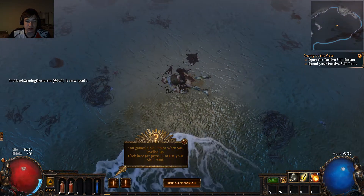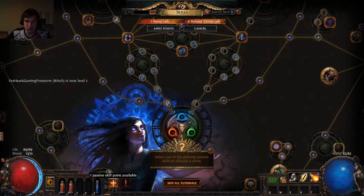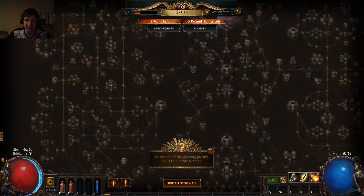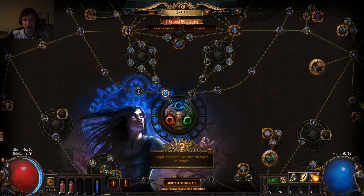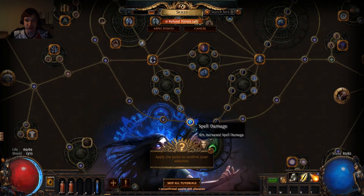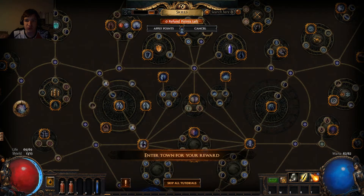Driftwood Wand — I like that. So now we've gained a skill point. For those who haven't seen this game, this is what I mean — at first it can seem extremely overwhelming, but if you find or come up with a solid plan to build your character, it can be very manageable. Since this is a Firestorm build — essentially an AoE Fire Spell build — we're going to go the Spell Damage route.